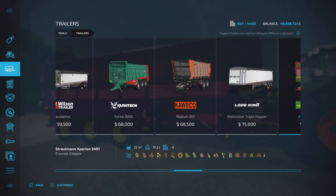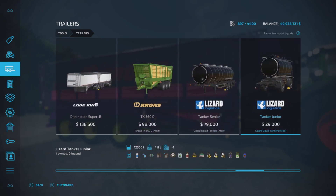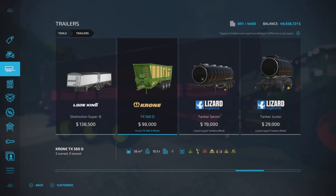Where do we find this nice looking trailer? Well, it's under trailers — and there it is — the Chrome TX560D.